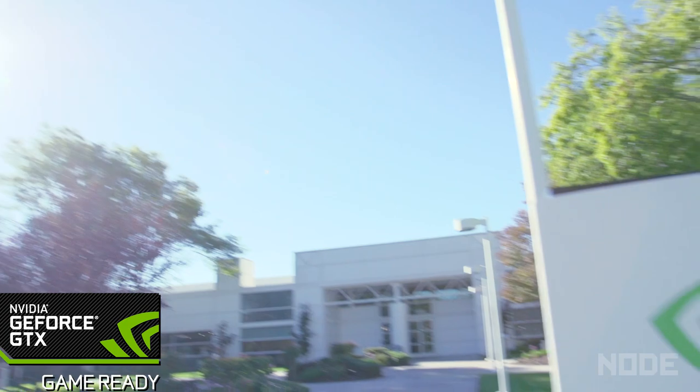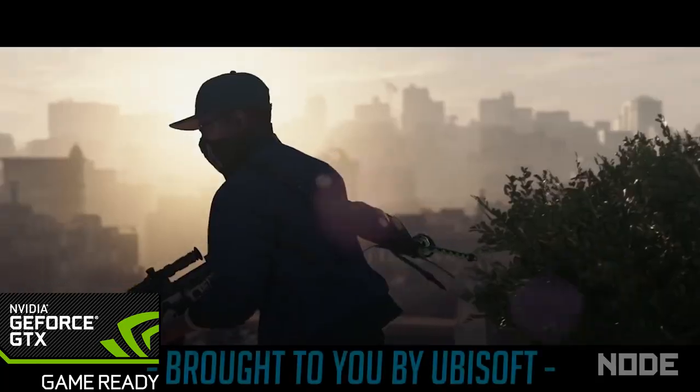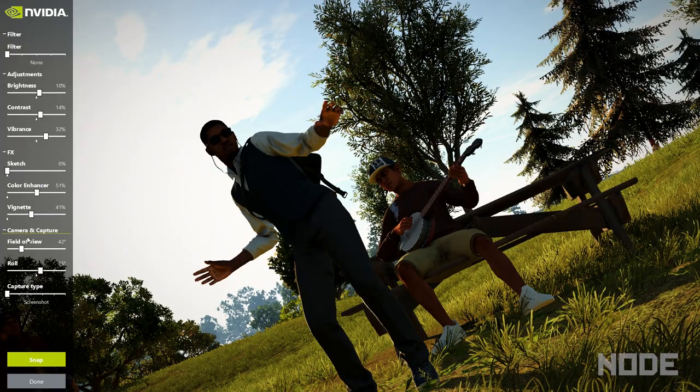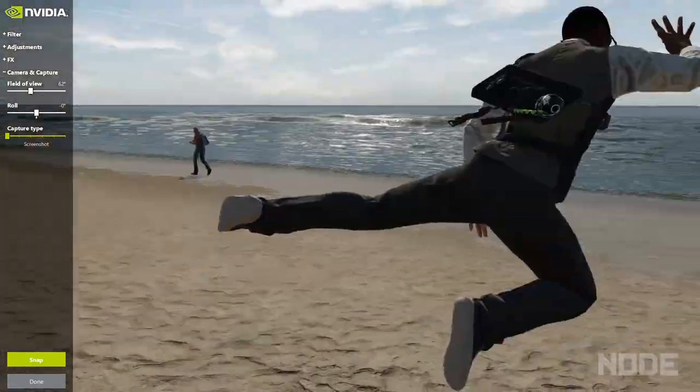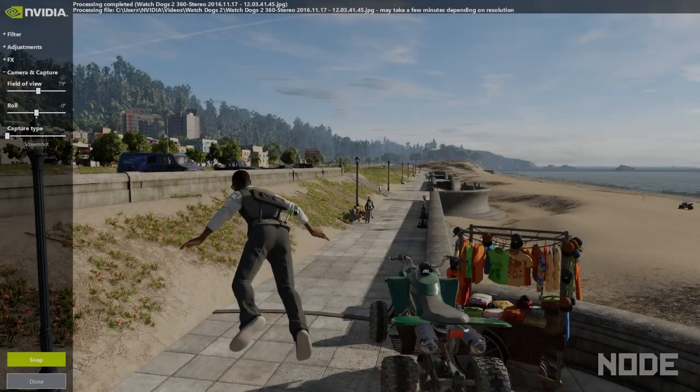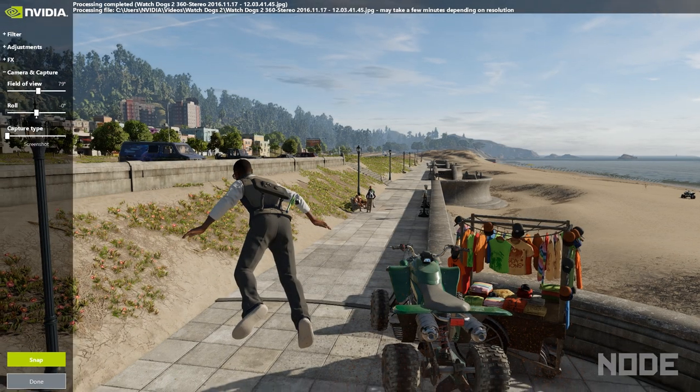What's up guys? Today we're at NVIDIA's HQ and we are going to get some more Watch Dogs 2 action. This time we're going to start playing with the Ansel photo mode, which is super cool. NVIDIA has integrated this really cool photo capture mode into their graphics cards, and Watch Dogs 2 allows us to take 3D, 360, VR photos — giving us a crazy amount of flexibility with how we want to capture a game. So Brandon and myself are going to have a photo competition and things are going to get really out of hand. Let's do this.